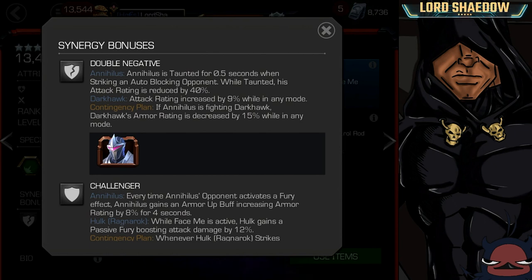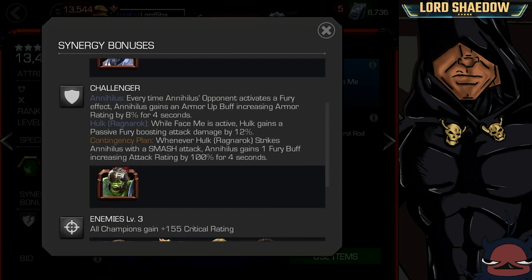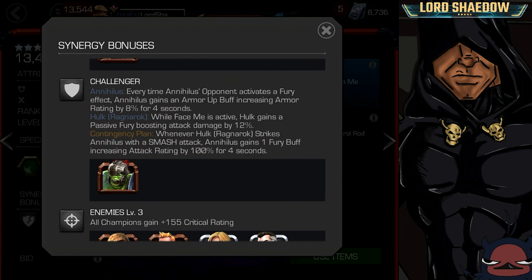I'm not too impressed with his synergies, but let's take a look. The first one is with Darkhawk. When Annihilus is taunted for 0.5 seconds when striking an auto-blocking opponent while taunted, his attack rating is reduced by 40%. Doesn't seem all that useful to me. The next one: every time Annihilus' opponent activates a Fury, Annihilus gains an Armor Up buff, increasing armor rating by 8% for 4 seconds.